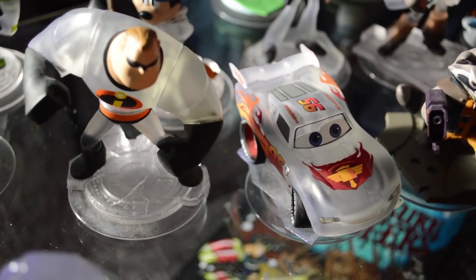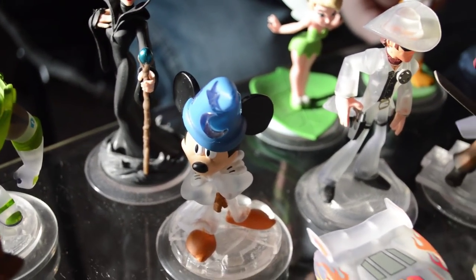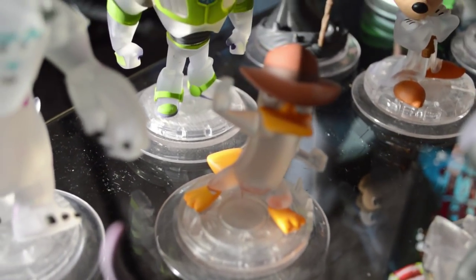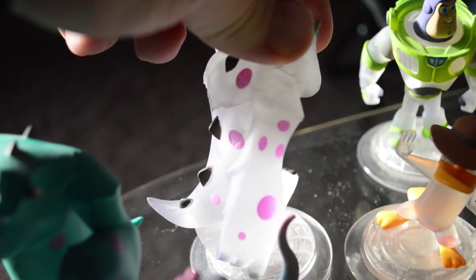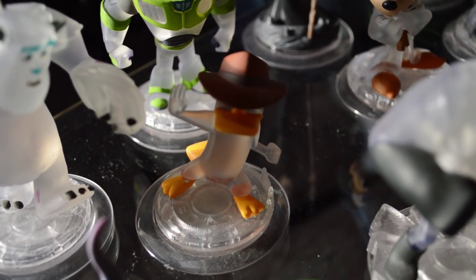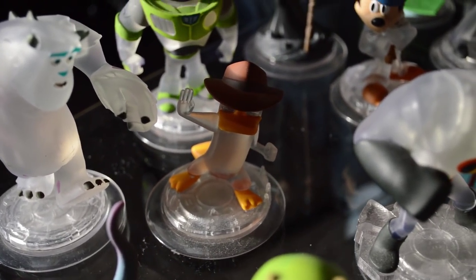These are some of the coolest characters. They actually discontinued them with 2.0, with the exception of Crystal Sorcerer's Apprentice Mickey, who was supposed to come out in Disney Infinity 1 but never made the release. We've got Crystal Sully — he's got purple and black spots for his crystal variant, which is really cool. And Crystal Agent P — his bill, feet, and tail are yellow, and he's got his trademark brown hat.